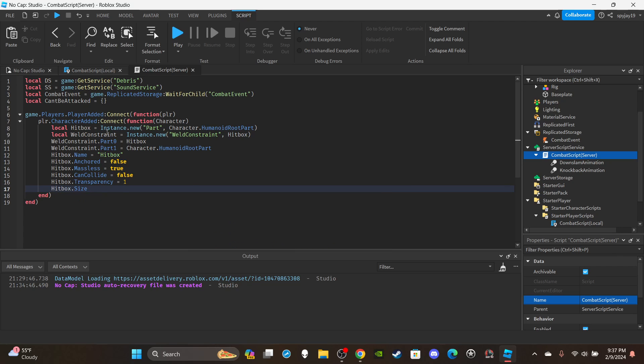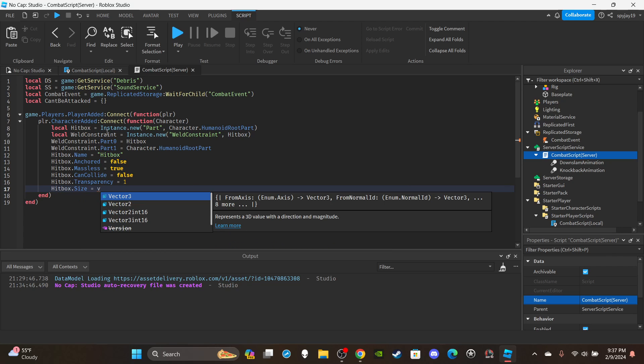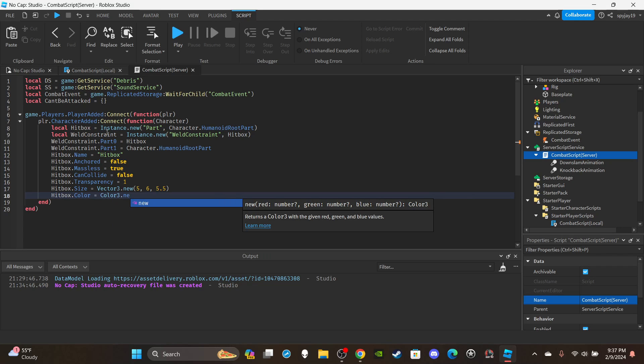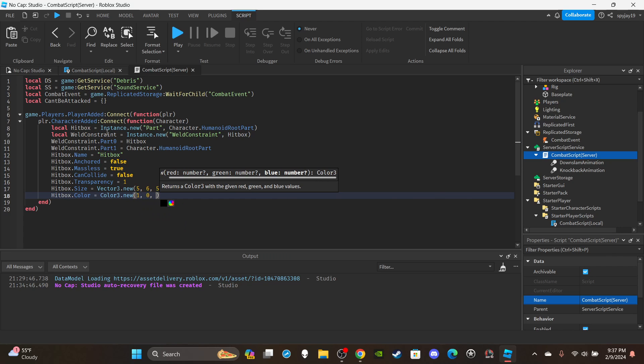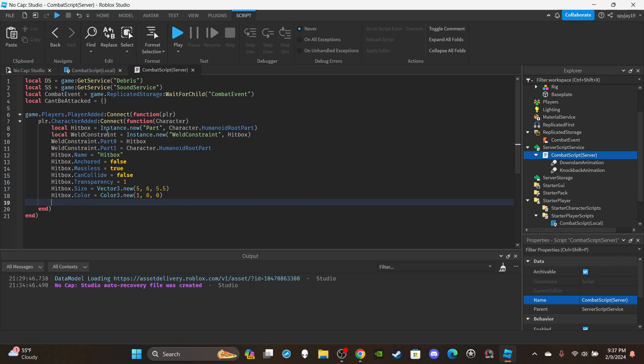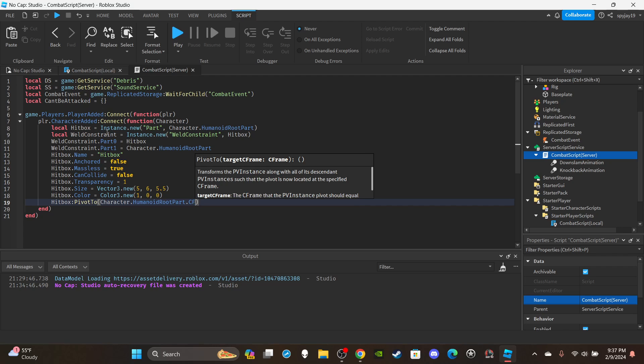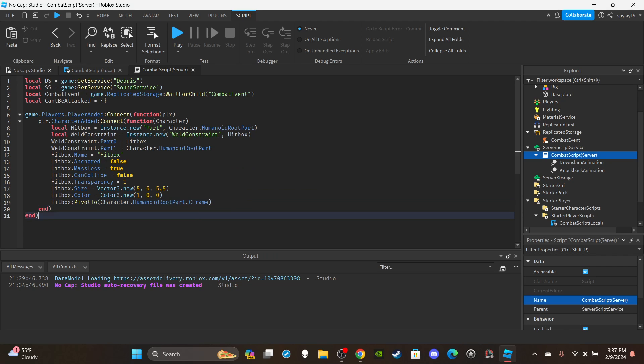Set the hitbox size — you can go with whatever you want, but I went with `hitbox.Size = Vector3.new(5, 6, 5.5)`. Color doesn't really matter but I went with red: `hitbox.Color = Color3.new(1, 0, 0)`. Then say `hitbox:PivotTo(character.HumanoidRootPart.CFrame)`. And just like that we're done with the first function.